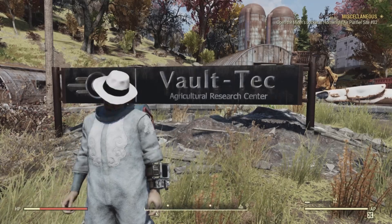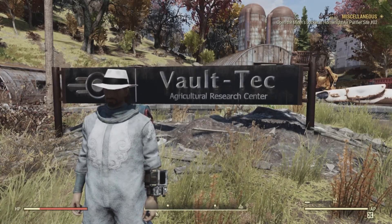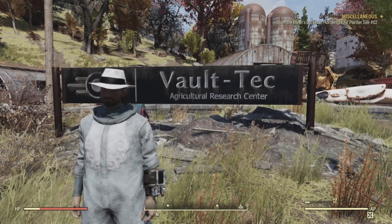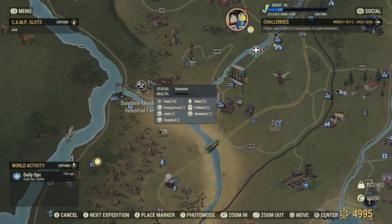Today we're doing the collectibles at the Vault-Tec Agricultural Research Center in Fallout 76. The Vault-Tec Agricultural Research Center is located in the Forest area of Appalachia, directly west of Flatwoods and east of the Poseidon Power Substation, as well as the workshop.